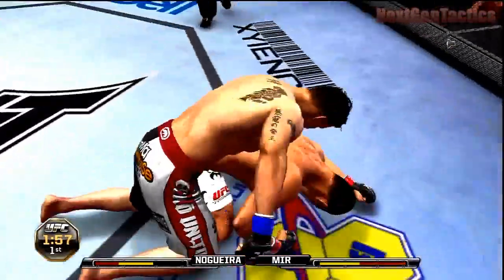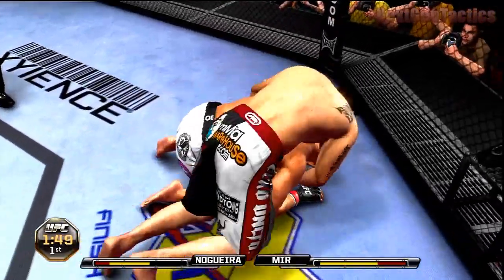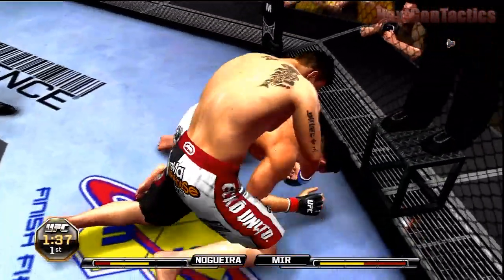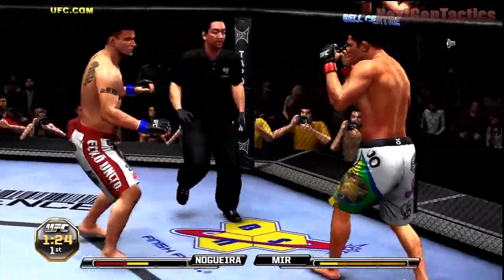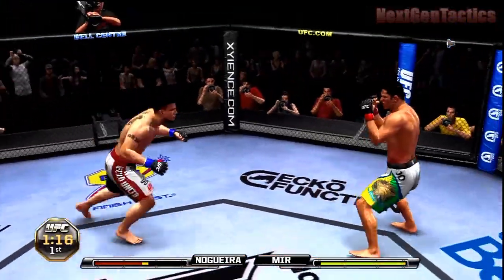I do that major transition — just takes him straight down. Don't need to do a slam, that's just a waste. The most they can do to reverse that major transition is just get out of it, so instead of getting mounted they just escape. Like right there, that was the reversal to that major transition. So there's really nothing to worry about when you're doing that major transition.